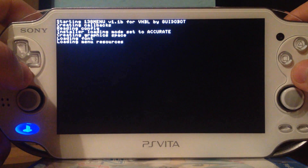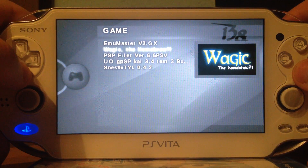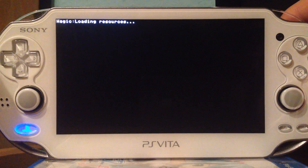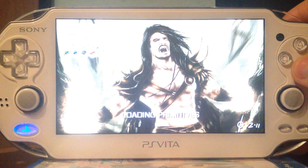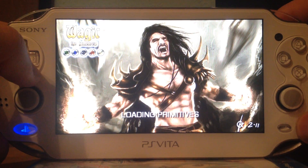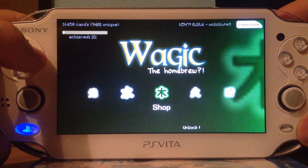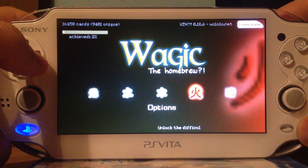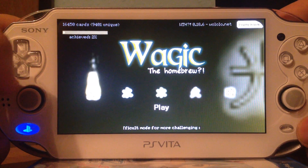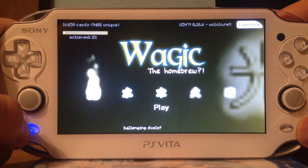Now I will show you one homebrew and then I'm pretty much done. I'm running Firmware 2.61 — if I don't show this, people won't believe that it's 2.61. By the way, this homebrew is called Wedgic and was made by Vololo himself. I'm not sure if he had help — I think yes — but I think it's mainly made by himself.